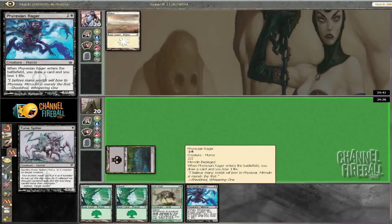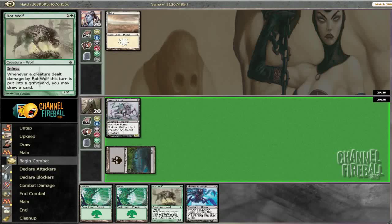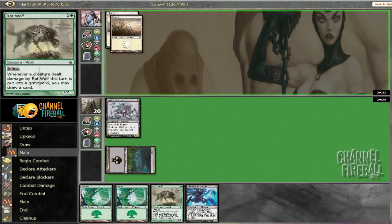This is a great card to draw — it makes up for part of the mulligan, gives us some business to try to trade off, and hopefully our rot-wolf also gets to draw us a card. With the fumespitter on the board it makes it much harder for them to interact with the rot-wolf — they can't just block the two-two.